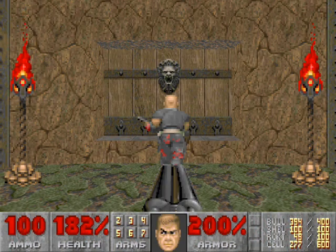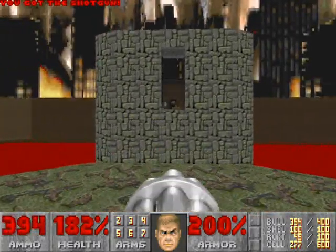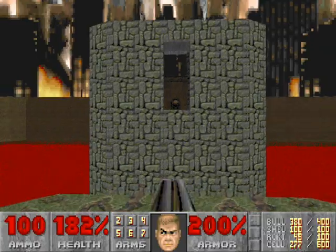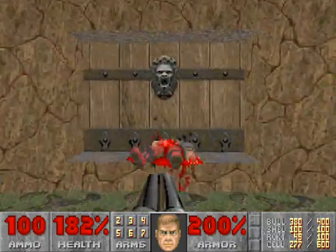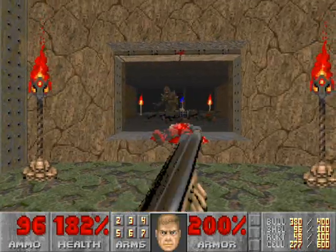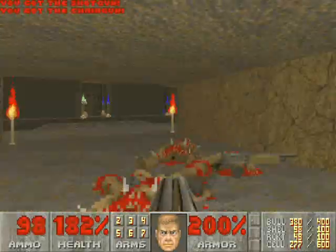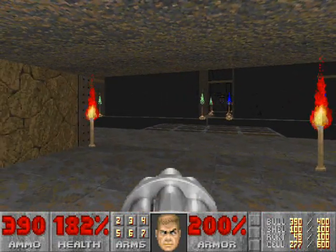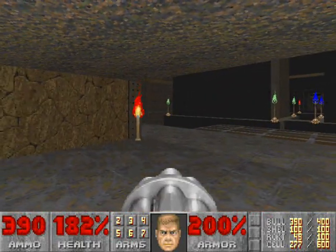Alright, there's a shotgunner in front of you, and a couple of enemies behind you. We'll go through the door that we faced when we started, and we'll kill some more enemies. Now, inside here, do not go past the torches just yet. Just wait patiently for two imps to appear.